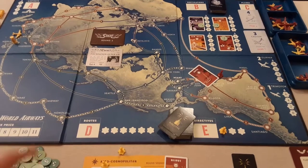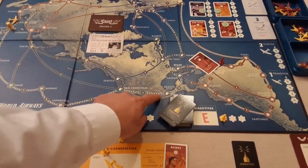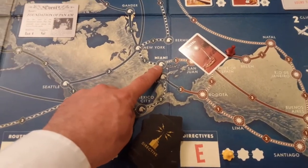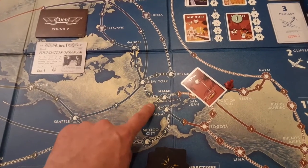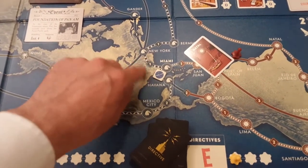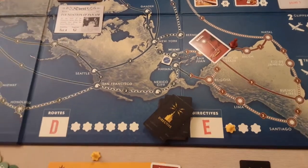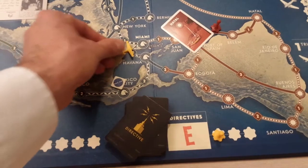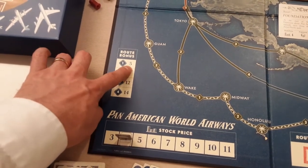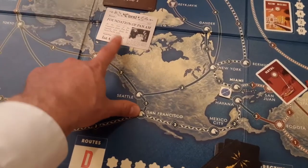You follow the event card description — for the Foundation of Pan Am, they go down the Asian Pacific route. They start in Miami and take over the next route, for example Miami to Havana. You can identify route types by the line style: squiggly, straight, or dotted lines. If Yellow had a plane there, they get bought out, the plane returns to their fleet, and Pan Am pays a bonus — five money for a size-one route.